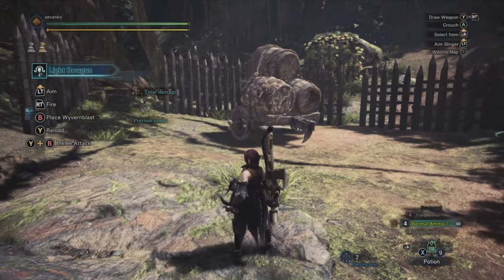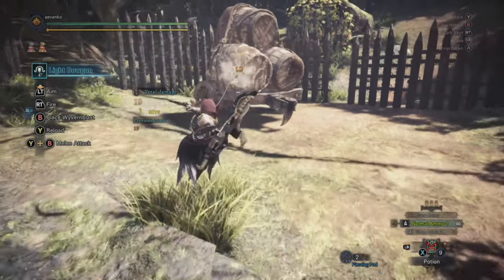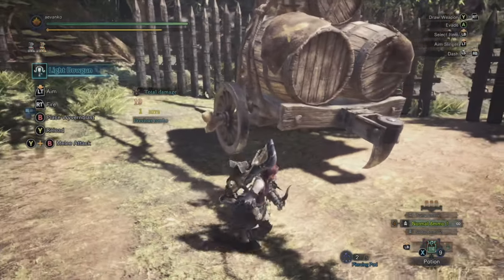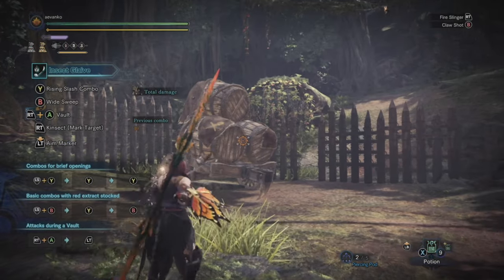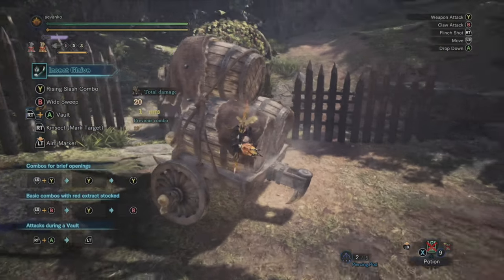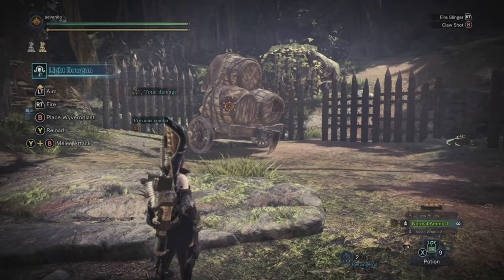The two bow guns have a longer Clutch Claw range than all the other weapons, including bow, probably due to the fact that they are normally fighting at a greater distance. Here's the maximum distance for melee weapons or bow, and here is the maximum distance for a bow gun.